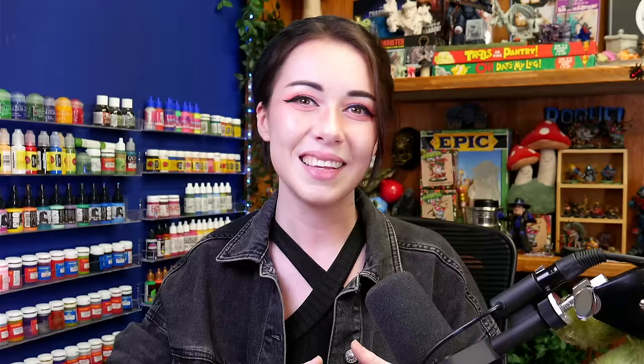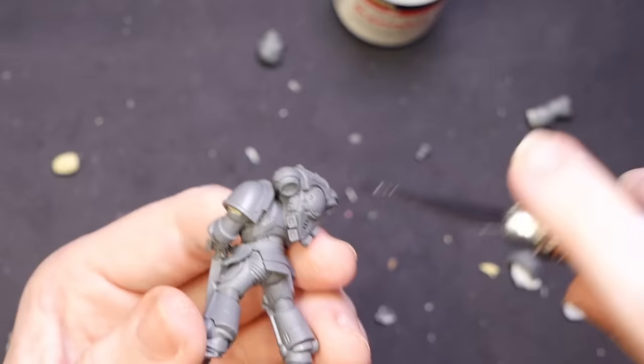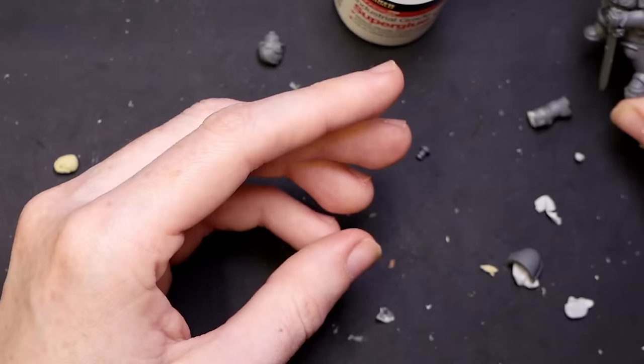So now that you know all my filthy disgusting shameful painting weaknesses, it's time to fix them by giving myself a real challenge. Since I've decided to push myself as much as physically possible with every single step of this project, we are going to be painting a classic Primaris space marine — because it's something I can never seem to get looking quite right. Being able to paint a really good, clean, solid space marine feels like the default standard test for any Warhammer painter, so that's what we're doing.